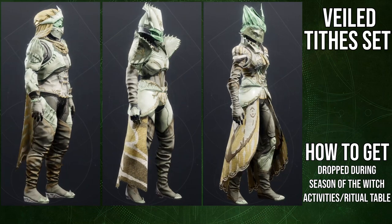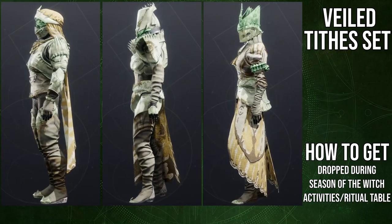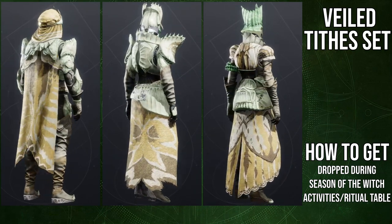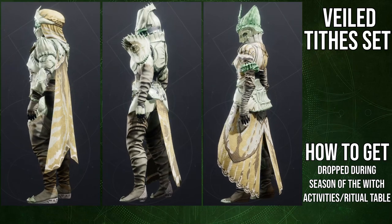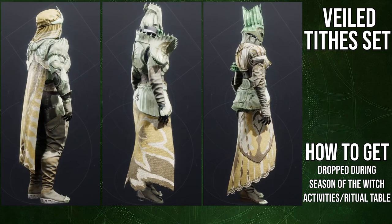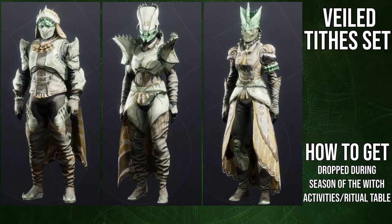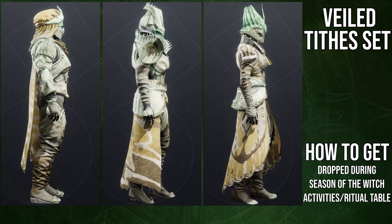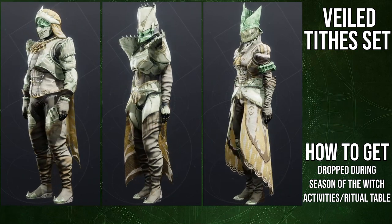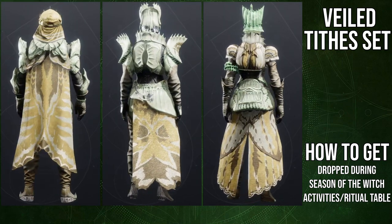For hunters, I think the helmet is really cool — I just wish the eyes glowed. That's not just for hunters; I wish the warlock helmet had the same thing. For titans, you don't have eyes there, but I think the slits between the helmet and the jaw glowing would have been wild. The chest piece for hunters is probably the most boring piece from the whole set. That frilly thing you see on the chest is actually part of the cloak, which is unfortunate.